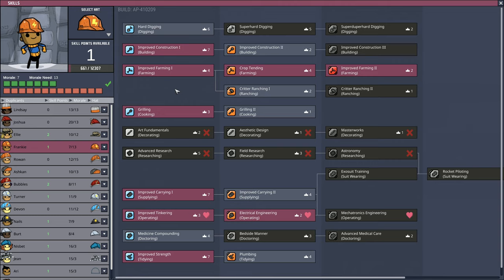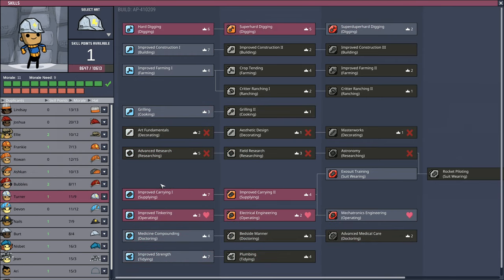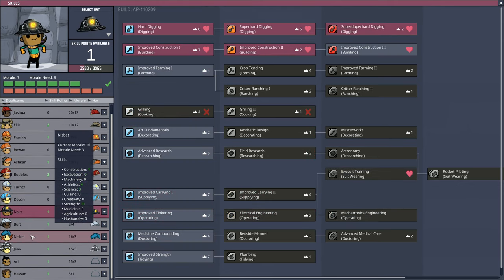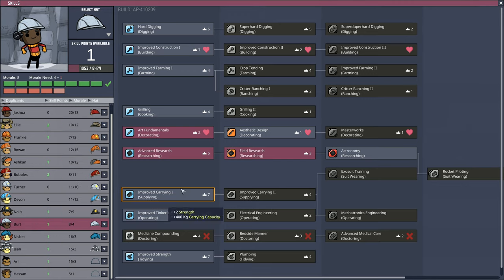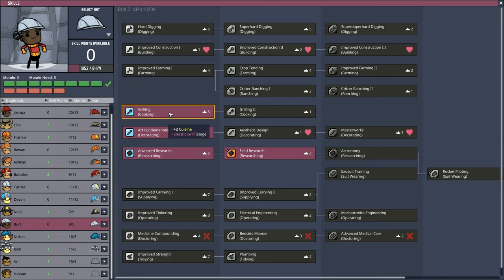Frankie down here - he's seriously stressed, too stressed. You're doing all right. You're not doing great though, are you? Let's have someone else who can help work the grill. Nails - stressed. You're looking better. We'll do cleaning, improving, carrying, grilling. Let's have another cook.